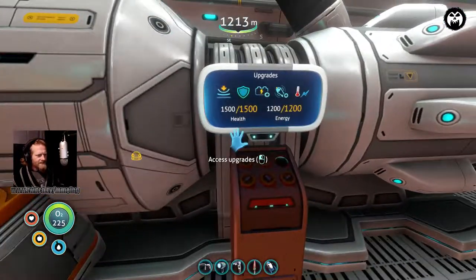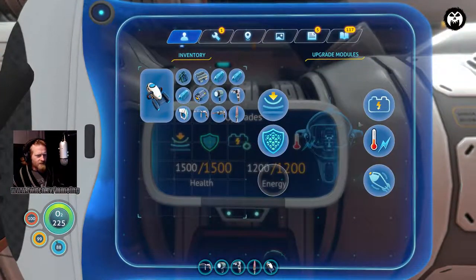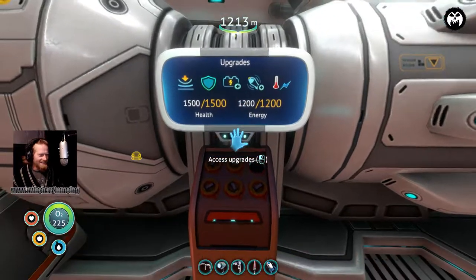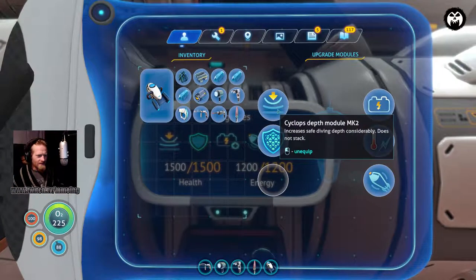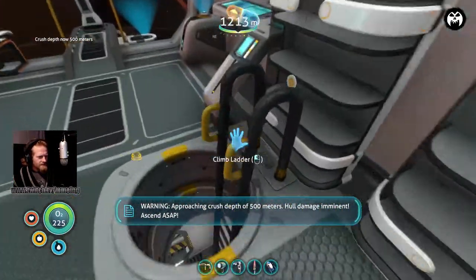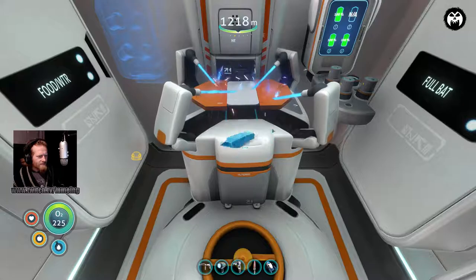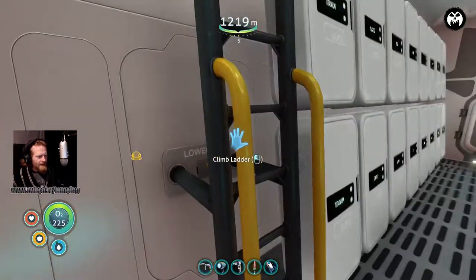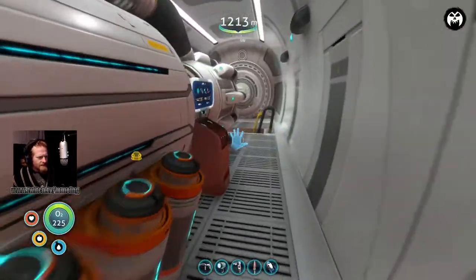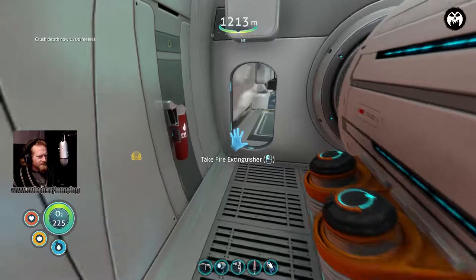Just in case something goes wrong, I'm going to hit save. Alright, are you ready? Click the depth module MK2 - we're going to pull that out, run downstairs, run to the machine, take the MK3, run back upstairs - no damage yet - and we're going to throw it back in here. And now we can go to 1700 meters with the sub. Perfect.